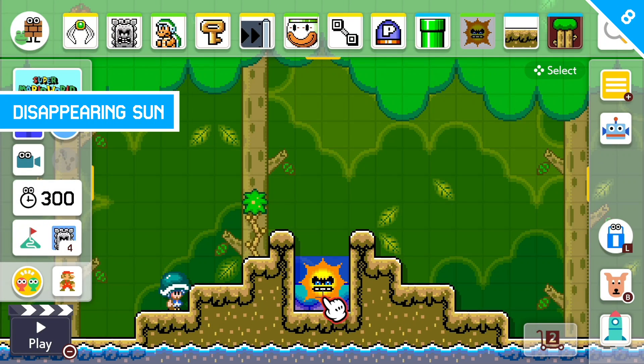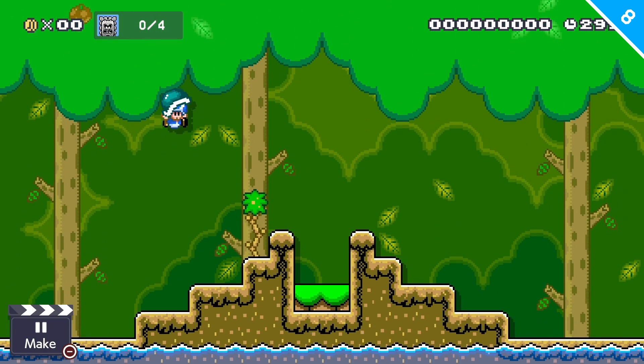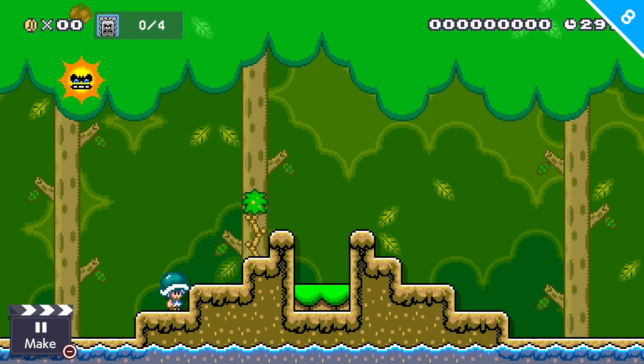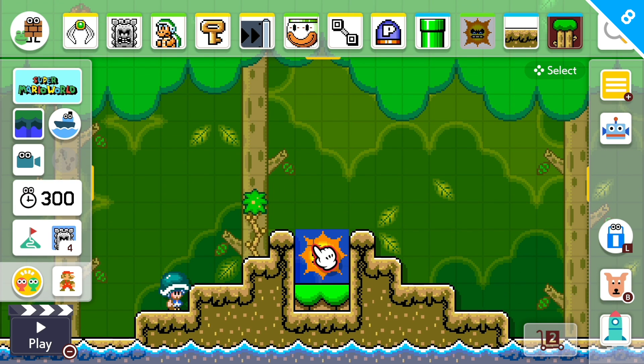Oddly enough, if this sun is placed here or lower in the sub area, it will disappear if you place Toad all the way up here and start the scene. My theory is that it went underneath the screen and despawned. If I take the sun and lift it up one more tile, you're going to see it spawn and go up into the top left of the screen like normal, but it comes from the water, which is very strange. So apparently in the sub world, if you spawn the sun from above the screen lock, it spawns a couple blocks lower.